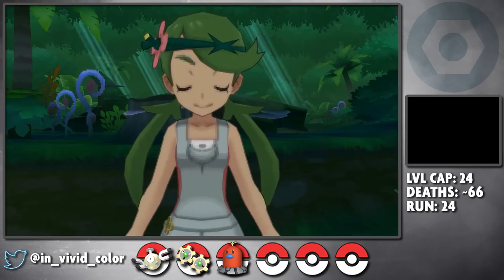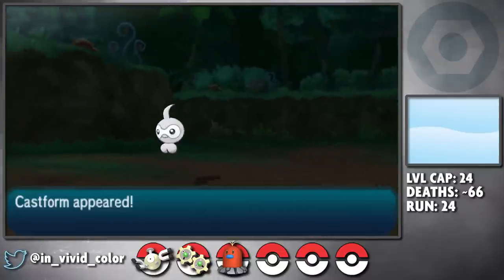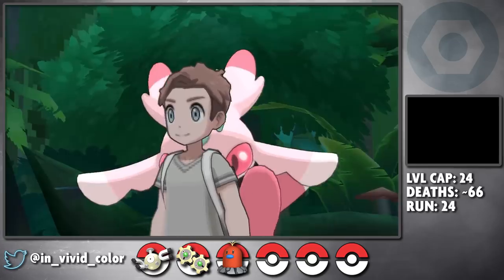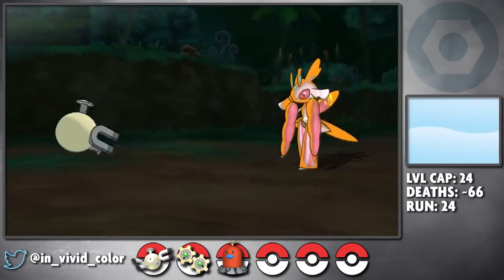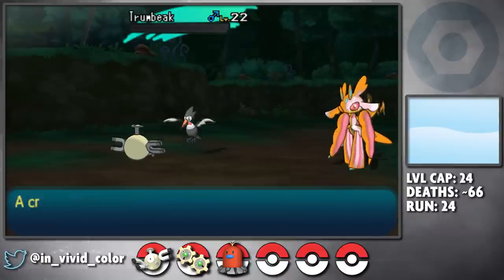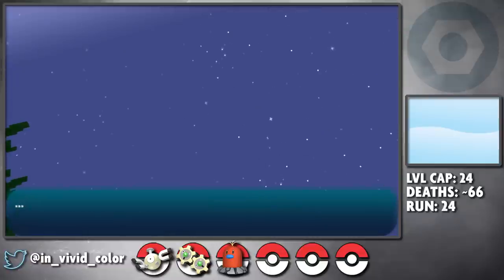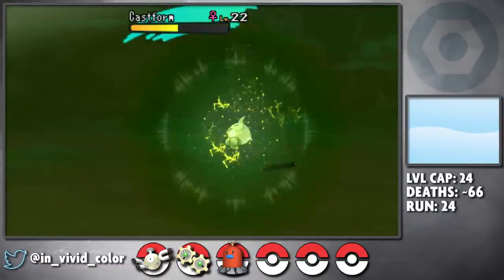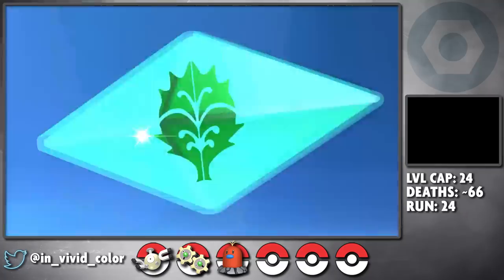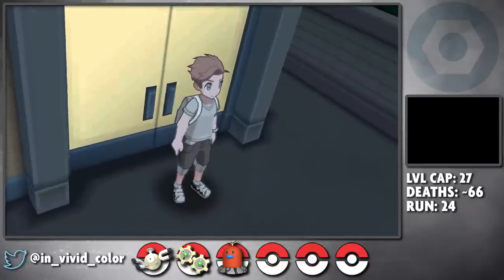The next trial is a grass trial, which sounds like it would be super easy for a team of steel types, but I'm still rocking all unevolved Pokemon and Lurantis can call in a Castform who can absolutely rock my shit with sun-powered Weather Balls, so I have to play carefully. We go on a scavenger hunt in the Lush Jungle, summon this vegan bacon plant thing, and I lead off with Envy and paralyze it on turn one while it goes for an X-Scissor. It calls in a Trumbeak, and I knock the bird out — now the plant has the ability to call in Castform. The silver lining is Envy levels up and learns Metal Sound, so I lower Lurantis' special defense until it calls in Castform. From here, a few Charge Beams are enough to drop the Castform, and a Mirror Shot takes out Lurantis with its lowered stats. Pretty simple fight.